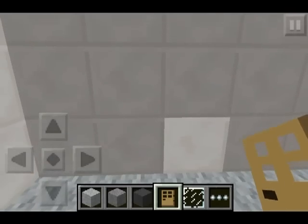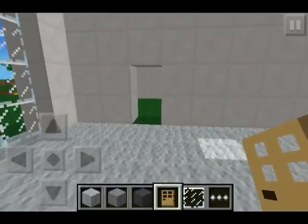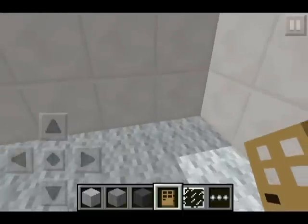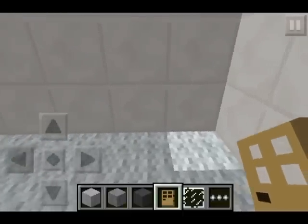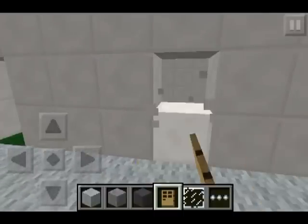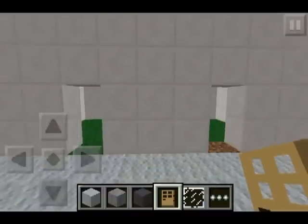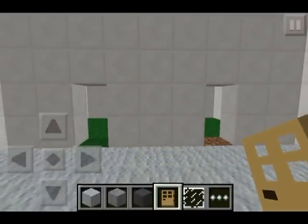We're going to count one, two, three and destroy two blocks like so, and then we're going to do the same thing for the opposite side. Go to the corner block, count that as one, then two, three, and destroy two more blocks there. Right here, this three-piece section is where our fireplace is going to go.